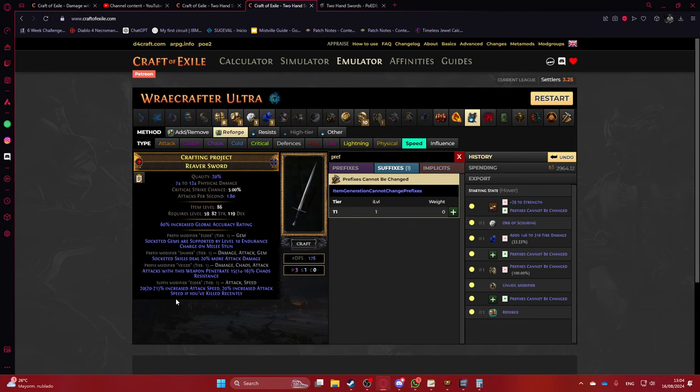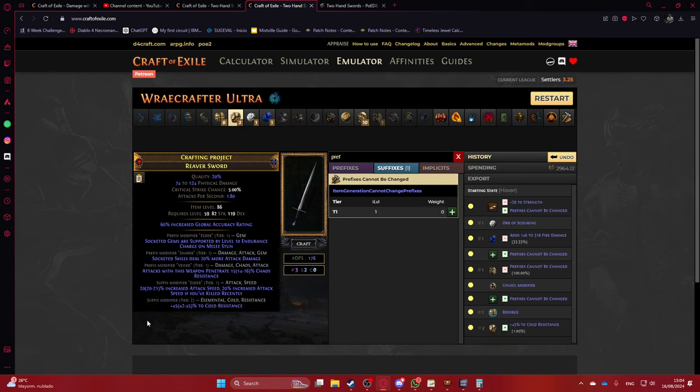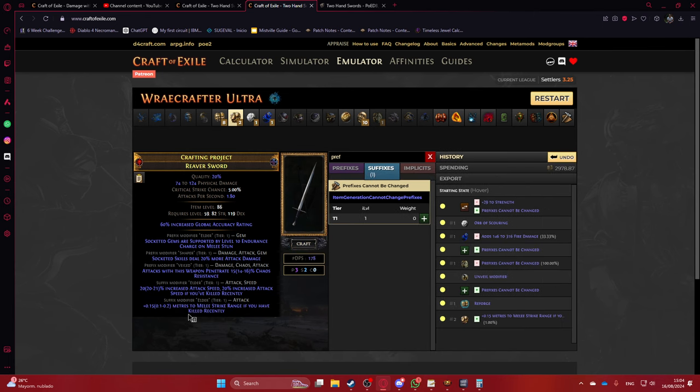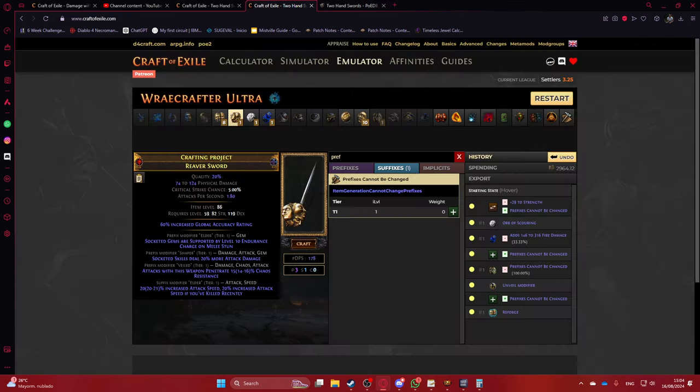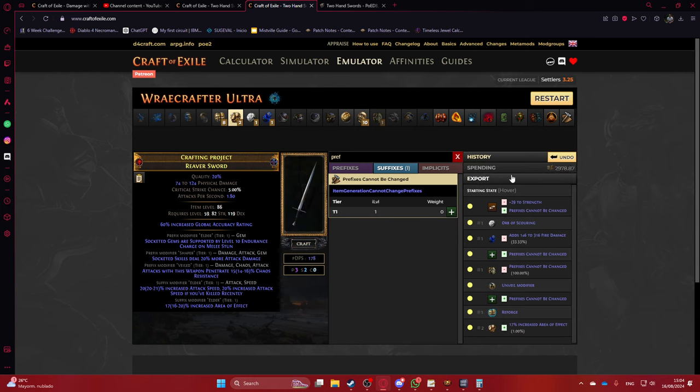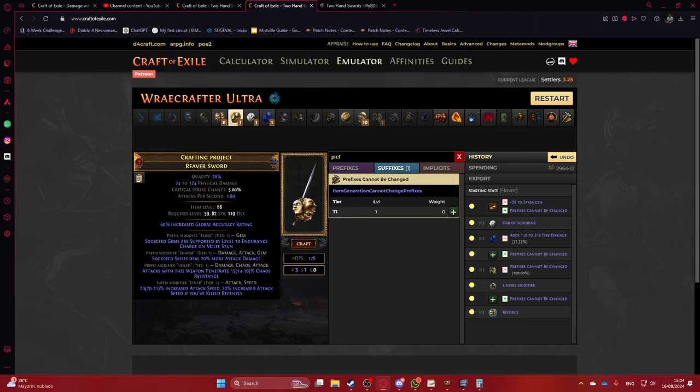You can yolo exalt — a strength roll here is a very good one. If you still want strength you can try exalting a few times; you'll hit resistances sometimes, but you might end up with an attribute because strength and dex have slightly higher weighting than attack speed, though resistances still weight higher than attributes. It's the luck of the draw — keep going until you hit it, or settle for the very godly Double Damage mod and leave it at that.